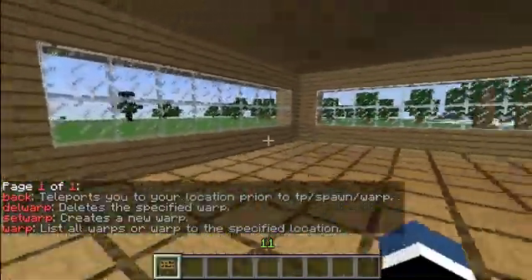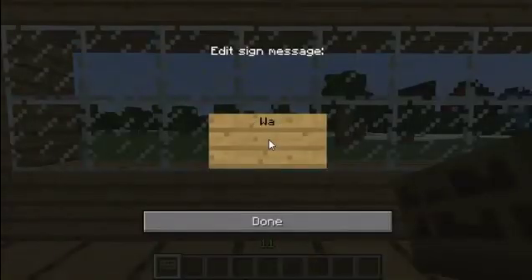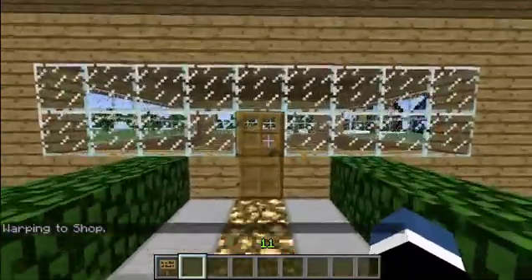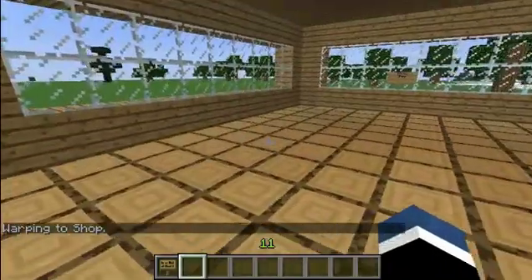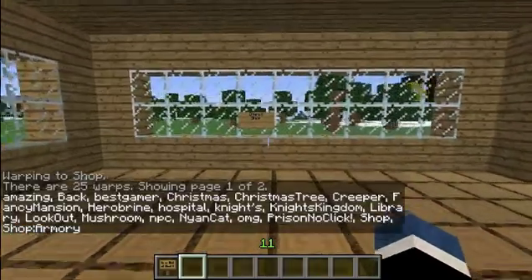So if I just go in here and down here, do square bracket, 'warp', square bracket, enter, then the name of it — 'shop warp' — then done. Right click that and there you go. Just type in 'warps' to find out what warps you've got — it tells you what you've got, quite a lot.